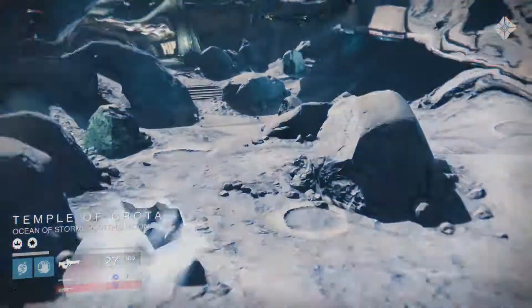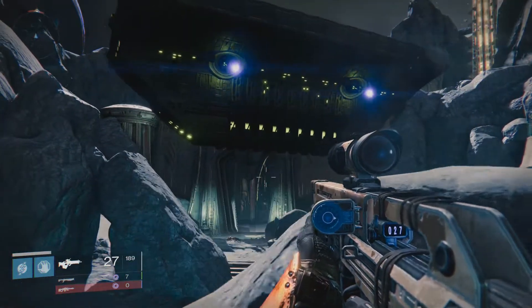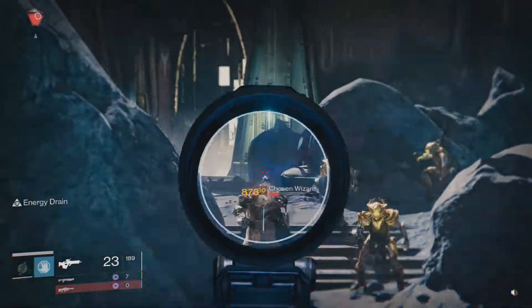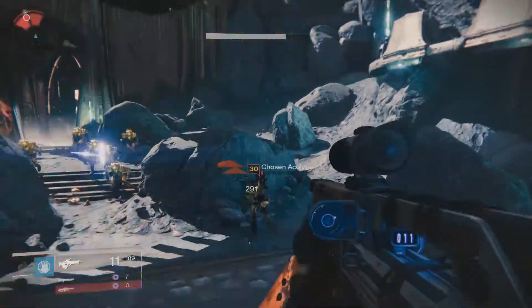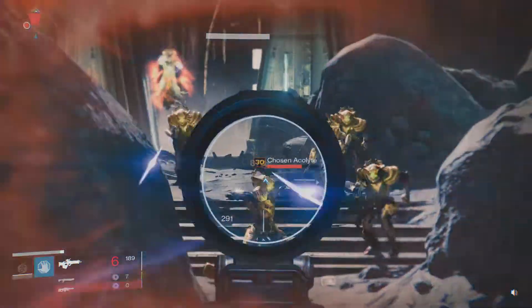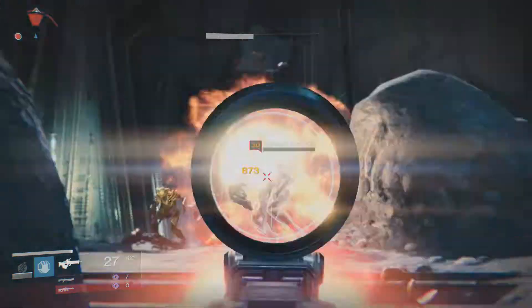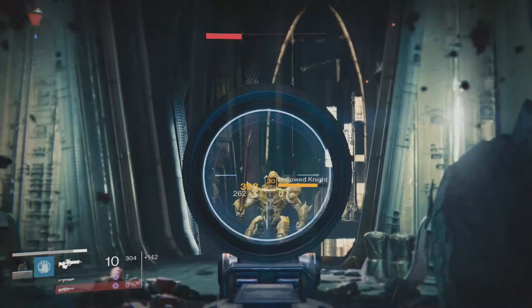What you'll be seeing today is a review and breakdown of the exotic scout rifle in Destiny called the Might of Multi-Tool. You can get this weapon a multitude of ways including Nightfalls, legendary engrams, Vanguard or Crucible rewards, the Vault of Glass or Crota's End, but I personally bought mine from Xur several months ago when he sold it.